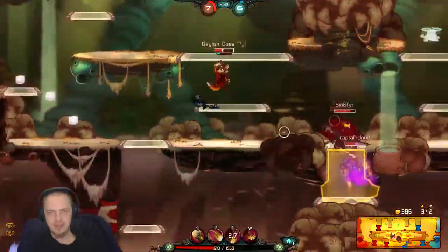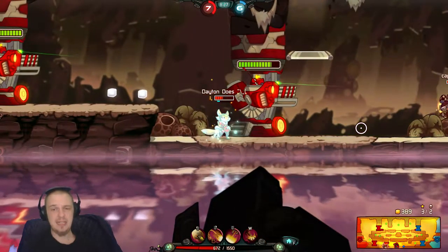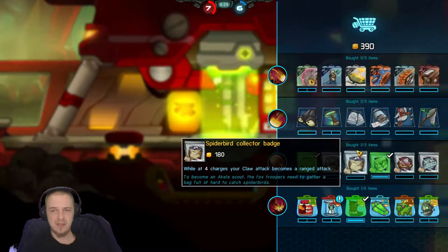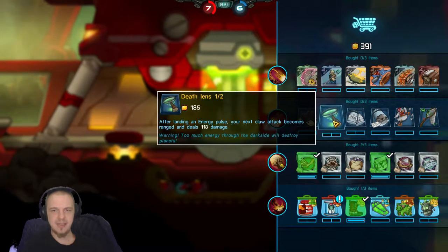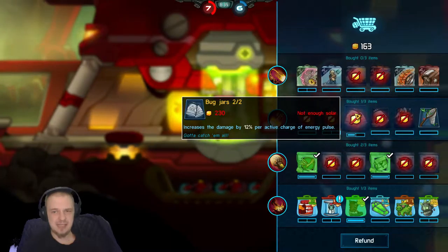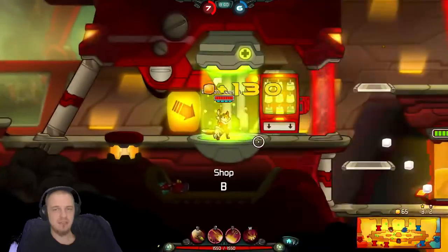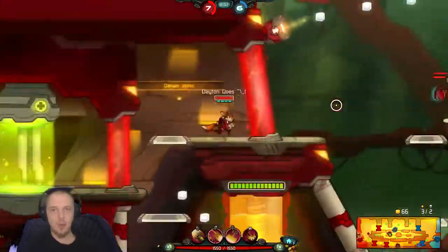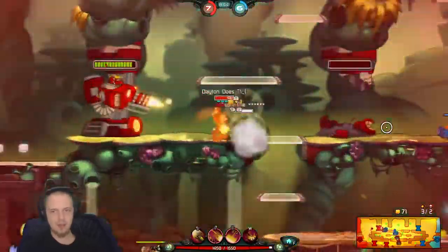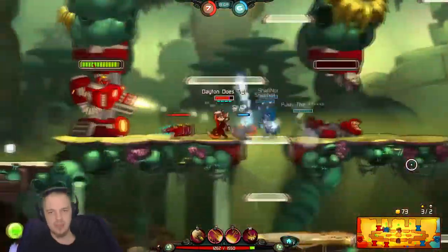Got a relatively good amount of solar now. I think I'll go to base. We're gonna make the final push here in just a second. Increasing damage — oh yeah, tasty option. I need a little bit more for that. I guess I'll increase damage again. And then 130 more solar, I can get the range increase, and really start fucking people up with this energy pulse.